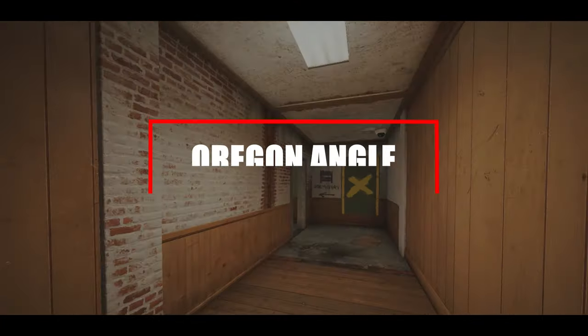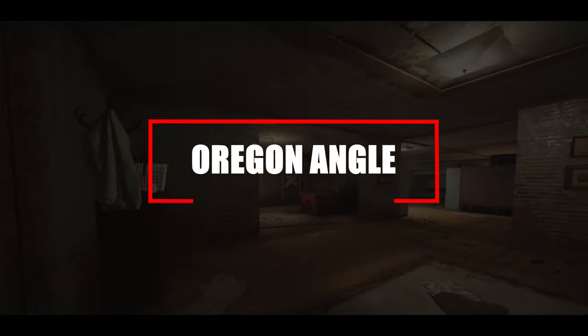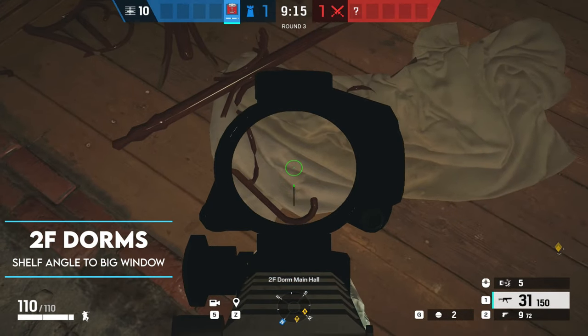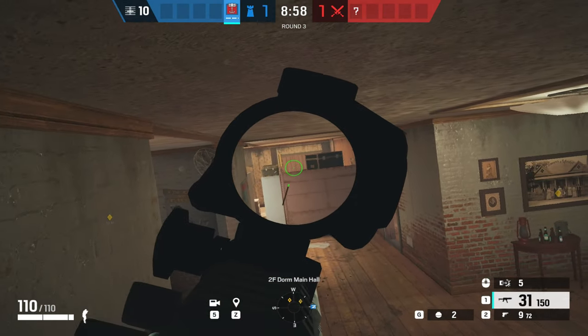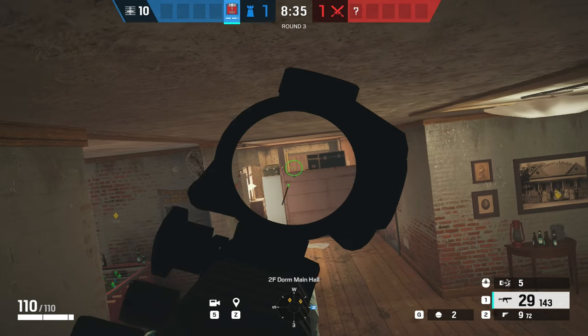This next angle takes us over to Oregon, just off the trophy door into dorms. Look at the floor exactly where I've pinpointed on screen, jump up on the shelving unit in the corner, and you can watch over the top of the bunks towards the big window for anyone coming from that small tower side. You can get some easy picks and catch them off guard.